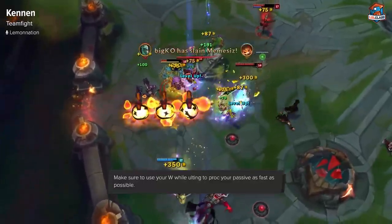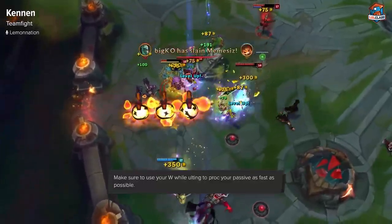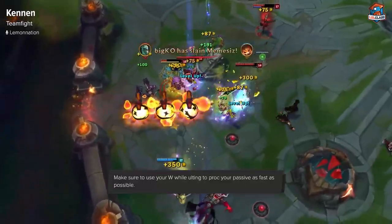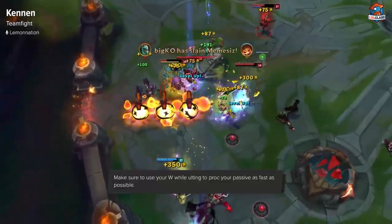In teamfights, if you have Righteous Glory, use it near your team to hit as many people as possible, then E in and ult right away. Cast your W when your ult is on the maximum number of enemy players — the W gets applied to everyone in your ult now as a recent change. From that point, get as many stuns off as possible. Kennen has energy issues, so make sure you're getting stuns off or hitting with E, since those are the only ways to get energy back. Always keep enough energy for your E to escape if a gank happens — it costs 100 energy, which is half your pool.